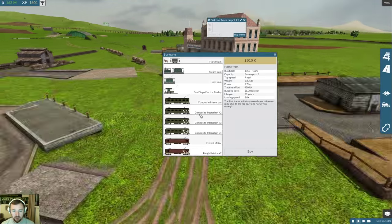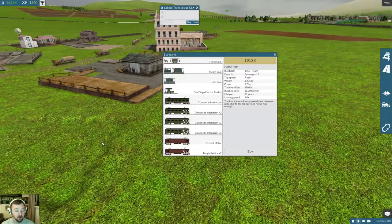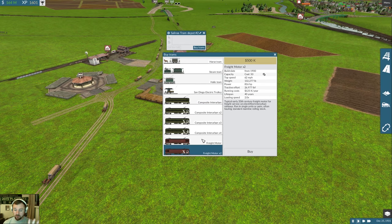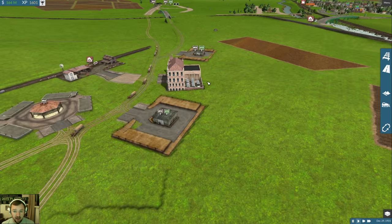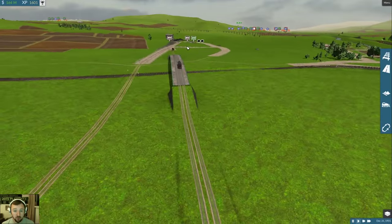Interurban - times two, times three, times four - that means the car length is doubled, tripled, whatever. We have it for both passengers and freight. The freight only goes times two. It's just epic. I'm only going with the singles and I'm doing two separate ones for the coal.